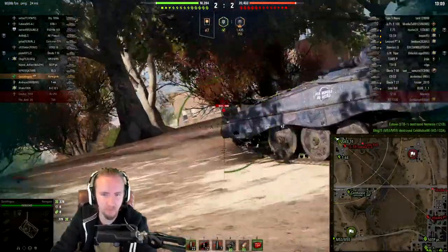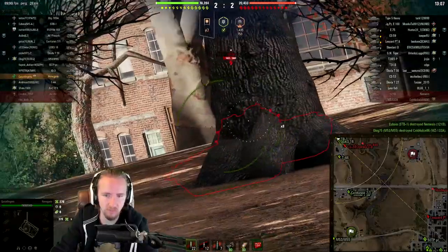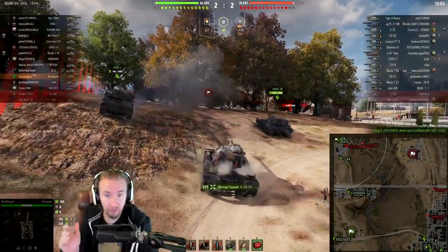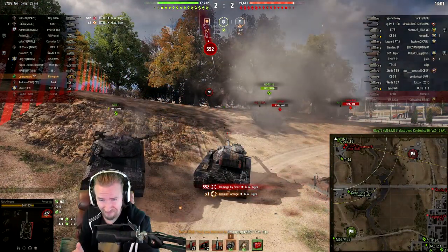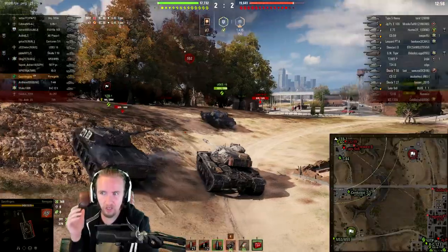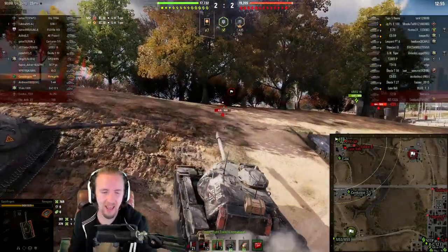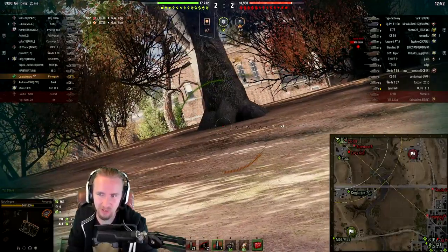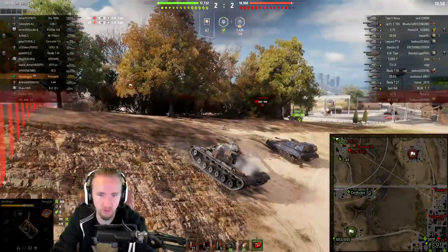When you have the hull armor of a tier 9 heavy tank with the mobility of a tier 8 or a tier 9 medium and very good damage per minute on this vehicle - why is the artillery not using the stun round and instead deals 552 damage to me right at the start of the game? Those pesky artillery going for all-or-nothing hits.